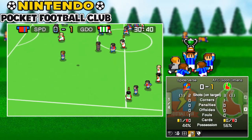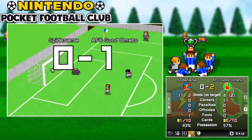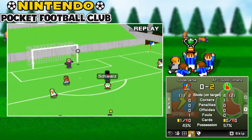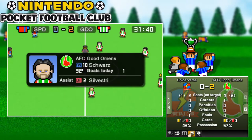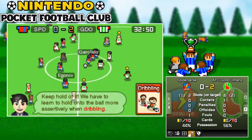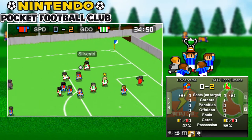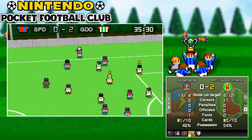Passing down the wing — Silvestri long ball over to Schwartz, takes a shot and goes in top corner! I must watch the week like that — that's a pretty good goal. If anyone's wondering why I play three defenders, it's purely because defenders in my opinion are absolutely awful in this game. I've conceded more goals with four than with three in the past.